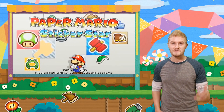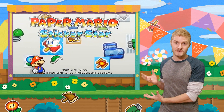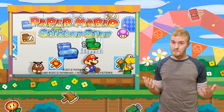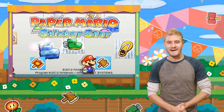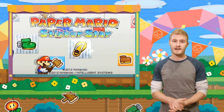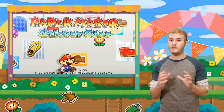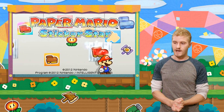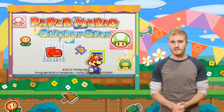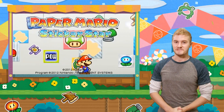Hey, what's up everybody? Josh Thomas here from the VidBlock to bring you through our detailed video review for Paper Mario Sticker Star. I gotta be honest with you, I am a huge fan of the Paper Mario series, so I'm kinda giddy when it comes to this game. Paper Mario Sticker Star is arriving on the Nintendo 3DS in North America on November 11th. It's going to retail for $39.99, and you can pick it up in stores or download it digitally on the Nintendo 3DS eShop. Let's start talking about Paper Mario Sticker Star.